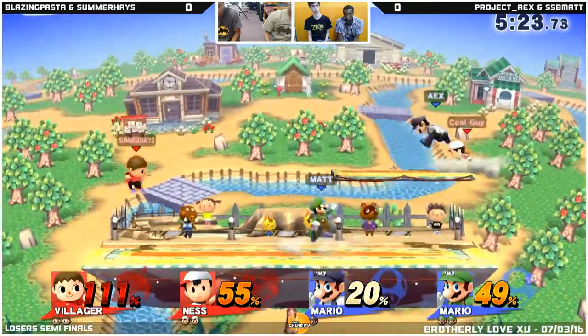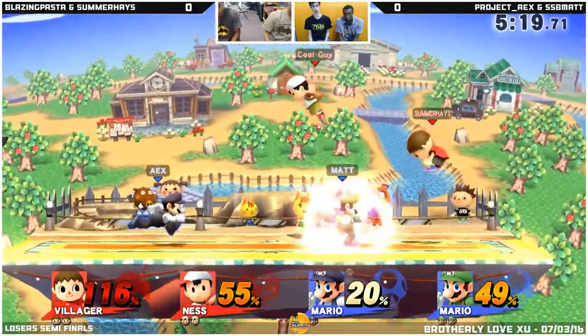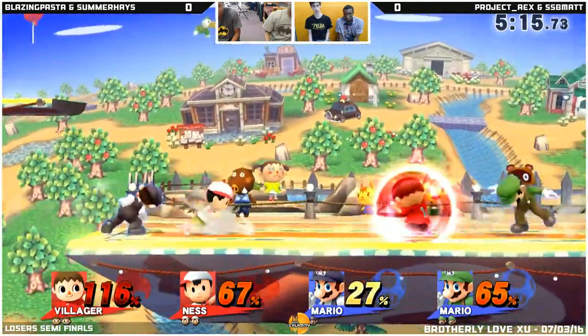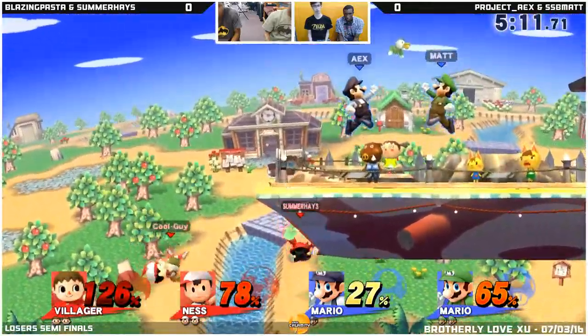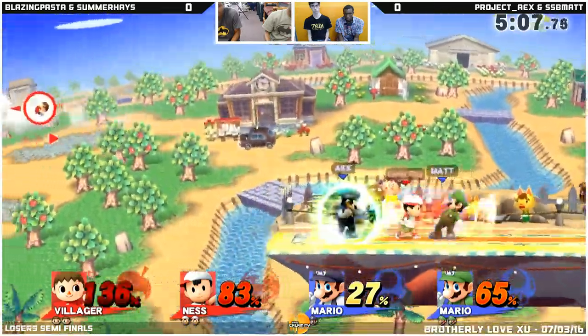Right now, Costa is finding it a little difficult to find the right ground here in order to get anything off. AX and Matt are just giving him a hard time overall. Back airs — both red team members off stage. Summerhaze has to get back up, and that'll give AX and Matt a good time on Costa.